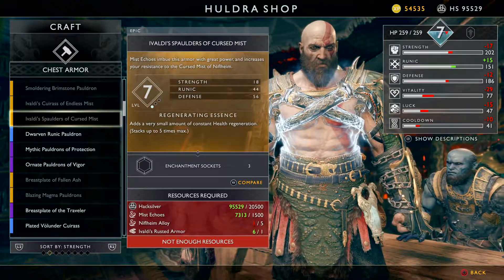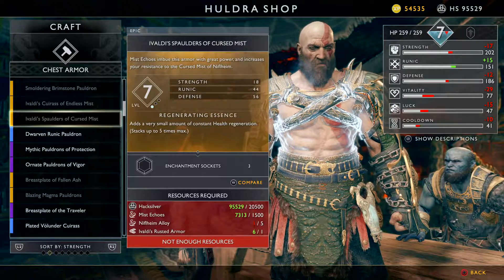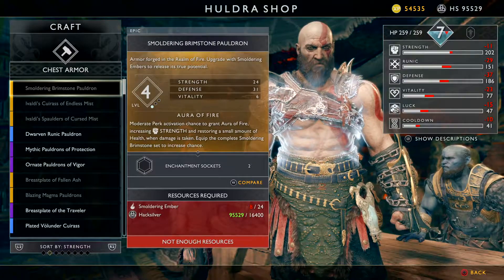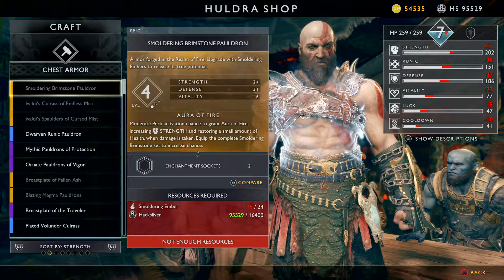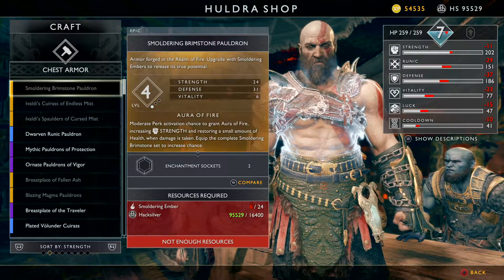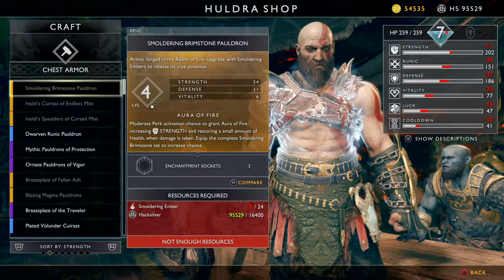I've got enough of the involved rusted armor — I got everything I need except for the Nephlaheim alloy. Let me see: it says Mist. Okay, so this is another Nephlaheim armor. It is regenerating essence — a very small amount of constant health regeneration, stacks up to about five times max. There's a moderate perk: activation chance to grant an aura of fire, increasing strength and restoring a small amount of health when damage is taken. Equip the complete Moldering Brimstone set to increase the chance. I think I might have to come back and get this one because it's the next strongest and it looks pretty dope with a nice perk.